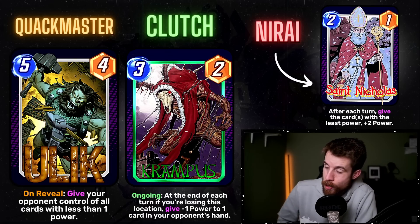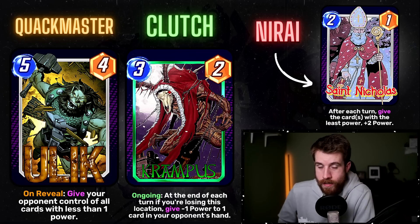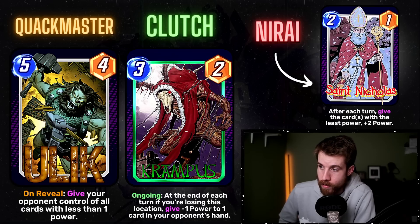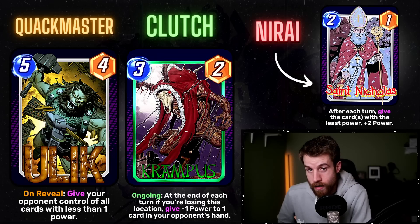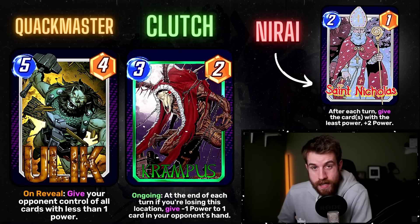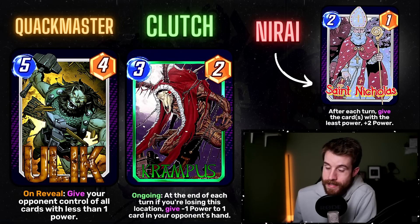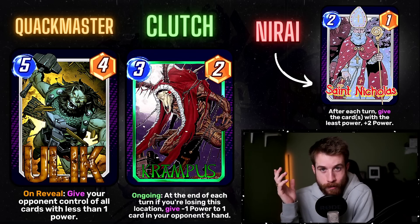Then we got Nirai's Saint Nicholas — a two-cost, one-power. After each turn, give the card with the least power plus two power. It's kind of like Cerebro but for your weakest stuff, and it triggers every end of turn. You play Brood and it's your lowest power card — all three of those get plus two, that's plus six power. This could backfire though, because if your opponent played Hood and he's at negative two power, he gets the buff. So watch out — double agent Saint Nicholas. Very fitting for the give mechanic.